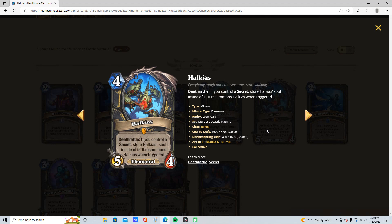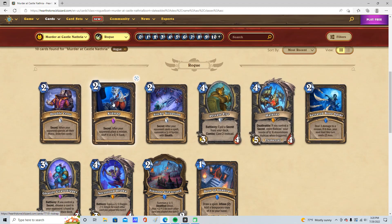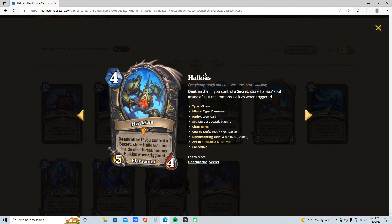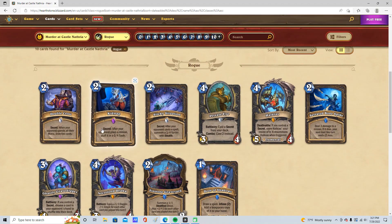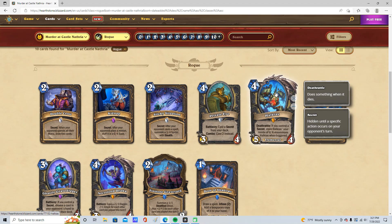Once he's stored, your opponent really won't want to activate your secret then. Say you have Double Cross with Halkais inside — as soon as they spend all their mana, you draw 2 and summon a 5-4. They don't want that to activate. So as soon as Halkais is stored, your opponent's going to feel super scared. It reminds me of Greybow — you have to get rid of the things they jump into to fully get rid of him. Greybow wasn't OP but he was annoying. Secrets are already annoying, and Halkais just adds another layer of mental games.